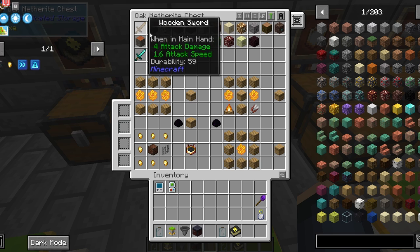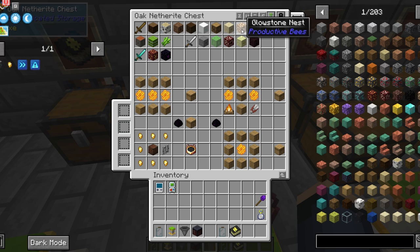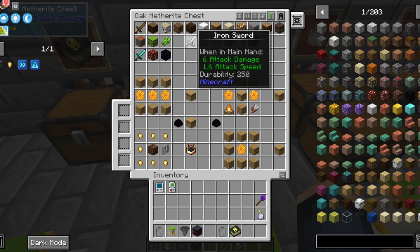There are many different nests. They can be classified in three categories: wood, iron, and diamond swords. To craft a nest, you'll take a block like wood, glowstone, sand, gravel, soul sand, sugar cane, or bamboo, and then put it with a wood sword in a crafting table.